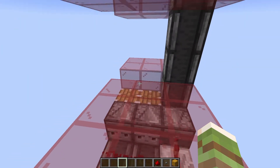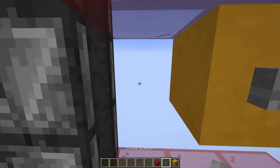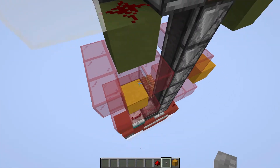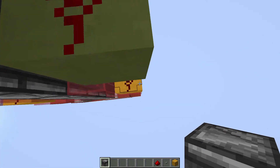Now we need to do one last bit of redstoning — hooking up the input button. So we're going to come to our input level, place two blocks, one over here and one over there, and place stone buttons on top of those. We're going to come to the back, remove these, and then place redstone dust over here, and then observers facing upwards from those.